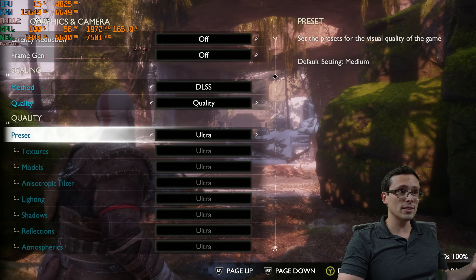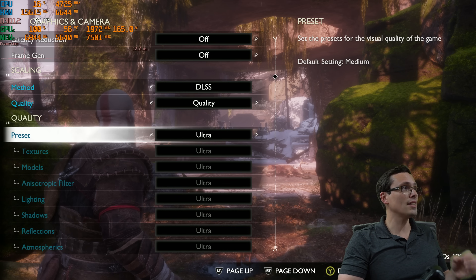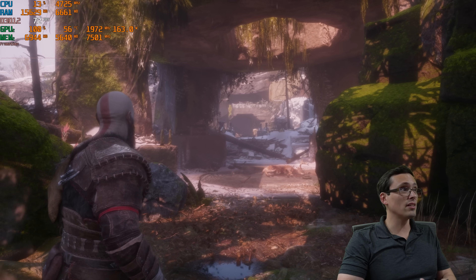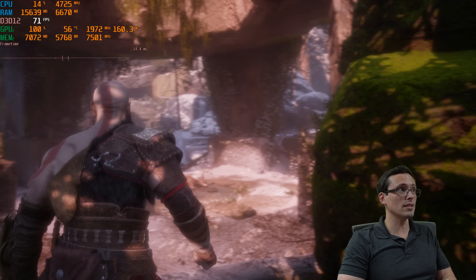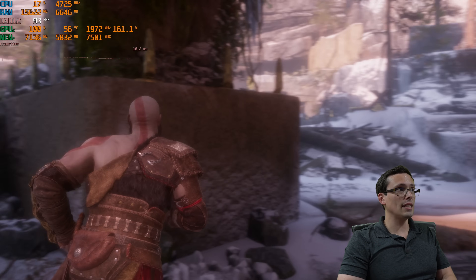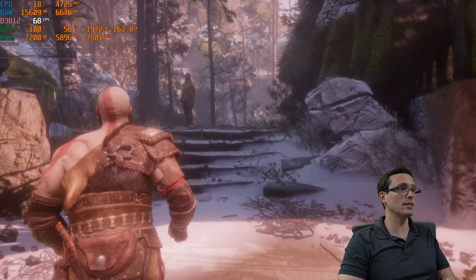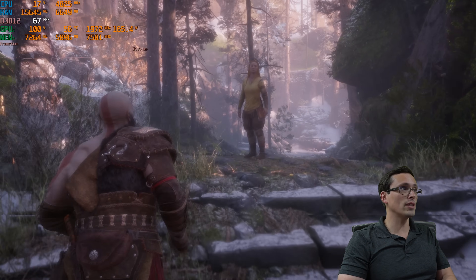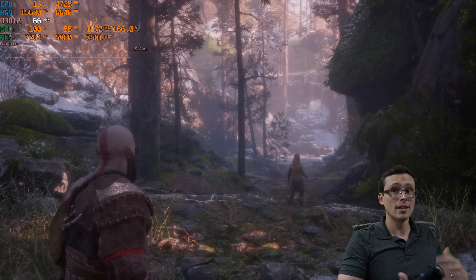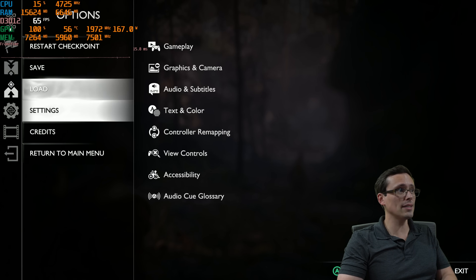Ultra settings with DLSS quality loading in here — ultra settings, DLSS quality, 1440p screen on the 3060, and performance is quite good. Around 70 to 80 FPS here, bouncing up to 100 on easier scenes, can drop down into the 60s looking this direction. So depending on what you're looking at and what's happening in the game it can dip. But this is ultra settings with DLSS quality — that's a pretty decent baseline. Turn down to medium settings and you're in pretty great shape.